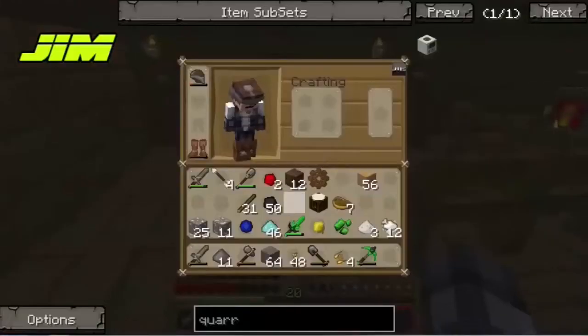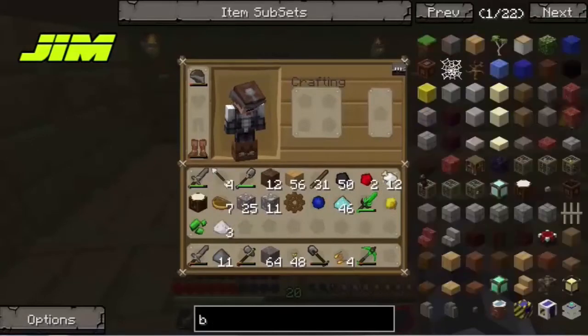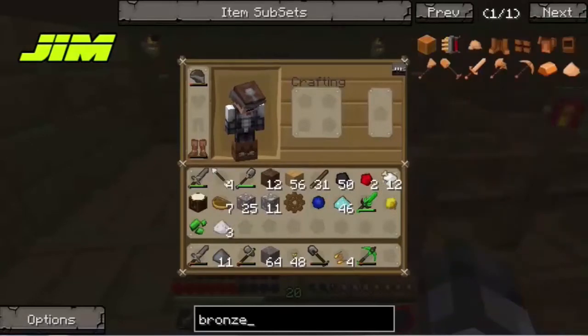So how do you make bronze? You can look it up in Not Enough Items. Apparently it's really complicated. Yeah, but I have the Minium stone so it won't be as hard now.